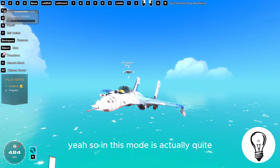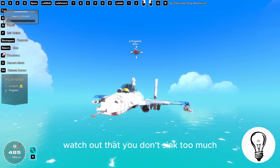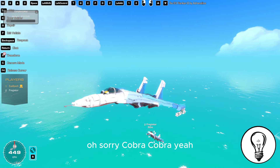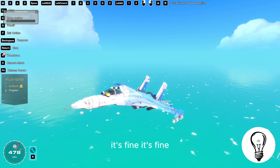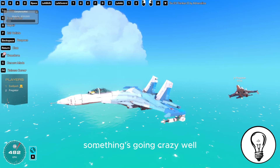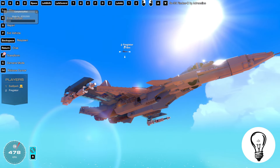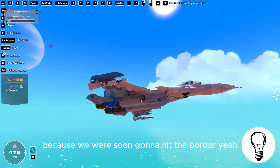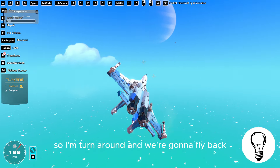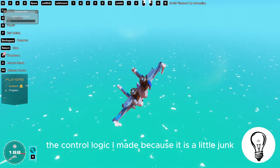In this mode it's actually quite easy to do formation. I'll just turn my thrust real quick so I can catch up. Watch out that you don't sink too much. We're in the formation flight! You should probably turn around because we're soon going to hit the border, so I'll turn around and we'll fly back.